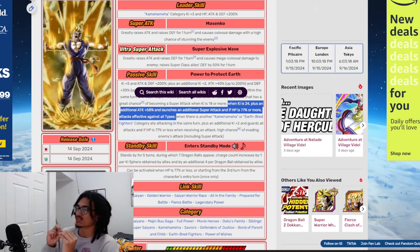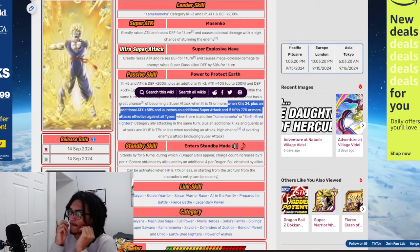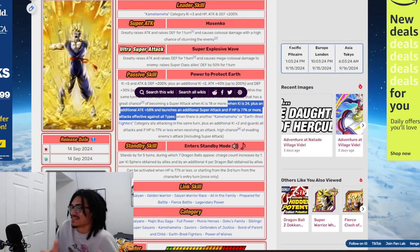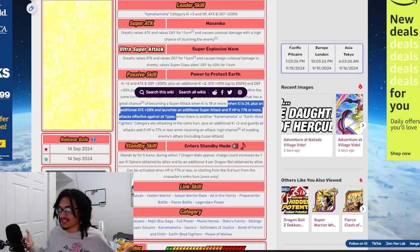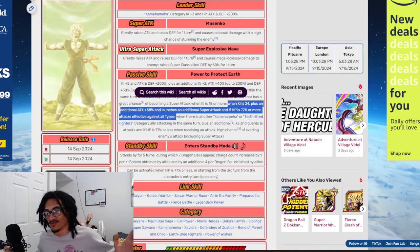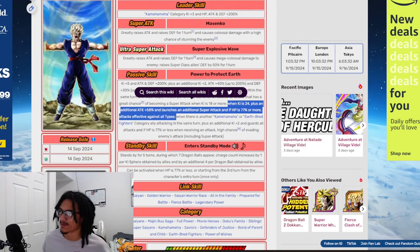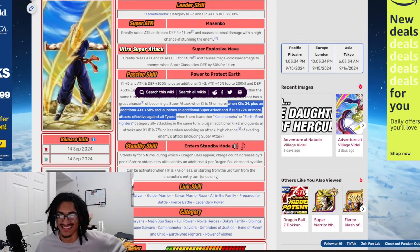If HP is 77% or more he's effective against all types. I love when Dokkan rewards cards for getting above their 18-Ki threshold - I love when they reward cards for just being at max. That's the whole reason I love a lot of Team Turtles. I'm pretty sure that card gets rewarded for getting to 24-Ki as well.